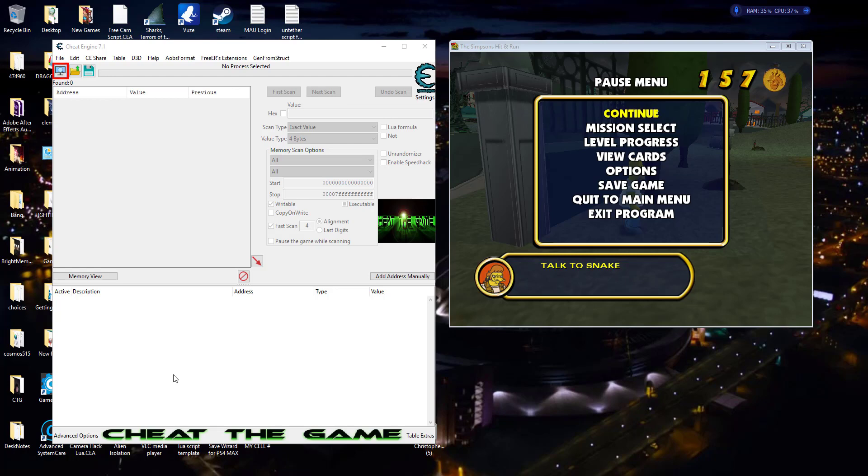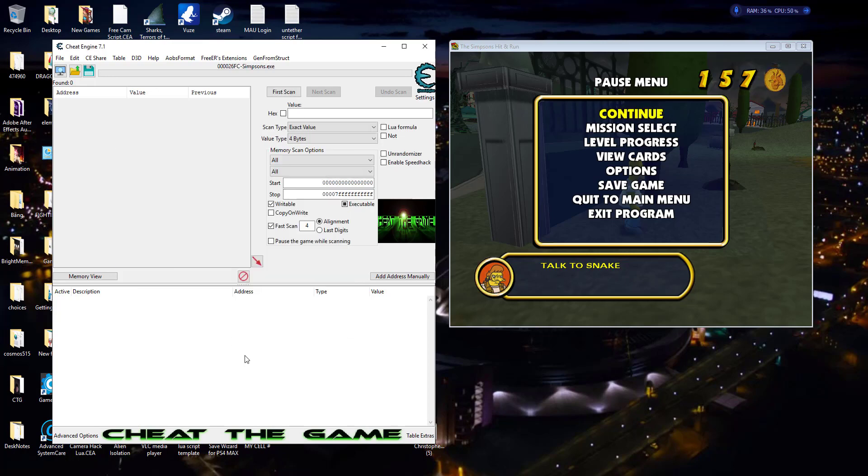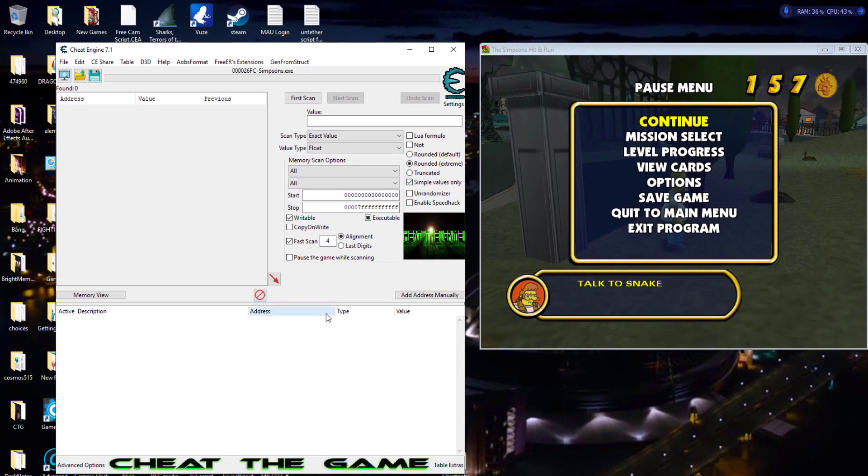These things aren't going to work in every single game, but this gives you ideas of things you can try and what to look for. What he did is mostly — we're trying to find some type of flag value. A lot of times I say try to find it on a four-byte or a byte, but he found it on float. It is a float type flag. If you're having trouble finding a specific flag, try it on float also. Click on simple values only as well.